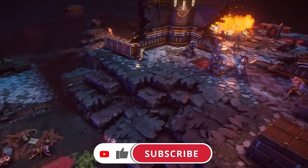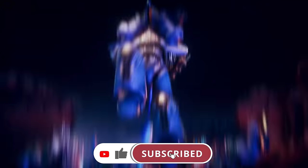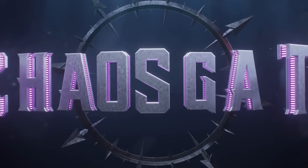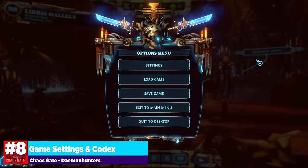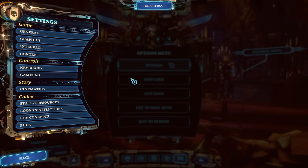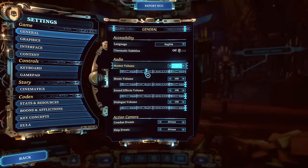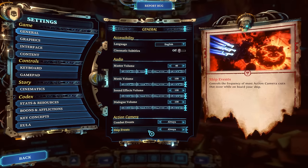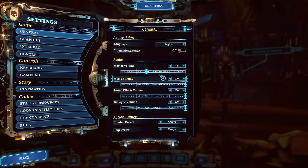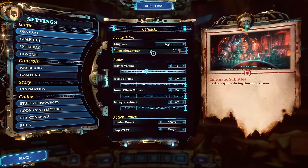This helps root out heresy in all of its forms for the good of the Imperium. Our first tip brings us to the options menu. One thing I really like to do is check settings whenever I boot up a brand new game. A lot of stuff is nestled here in the general tab, stuff like the combat events and ship events — you can turn them down to never or always. Cinematic subtitles can be turned off here as well.